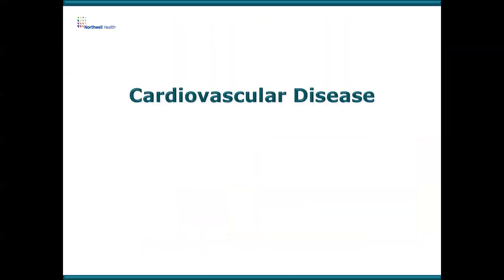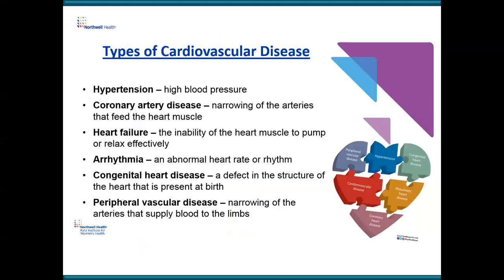Cardiovascular disease is a big spectrum of disease. What are the different things cardiologists treat? You've got hypertension — high blood pressure. Coronary artery disease — narrowing of the arteries that feed the heart muscle. Remember those arteries: the left anterior descending at the front, the circumflex on the left, and the right coronary artery. Those arteries, if they get diseased, get diseased by narrowing.